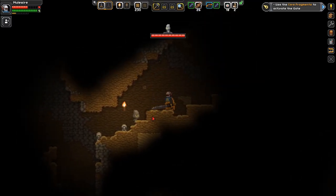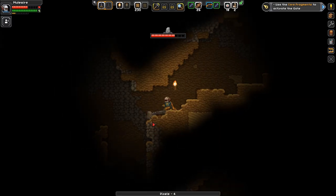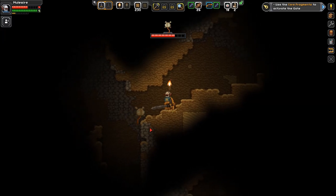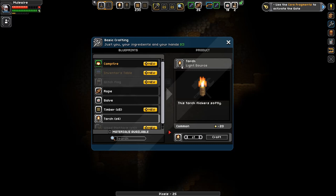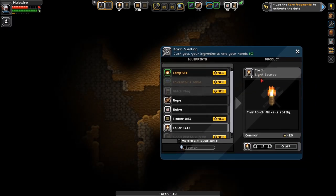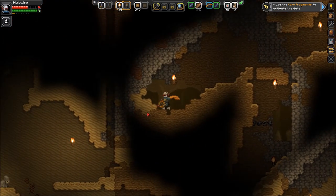Oh, scared me. Come on, little feller. Bye. Oh great — these guys explode. Let's craft some torches. How many do I have? Let's make ten. I hit enter and it doesn't do it. Beautiful. Oh there it is — that's the way Muley took.